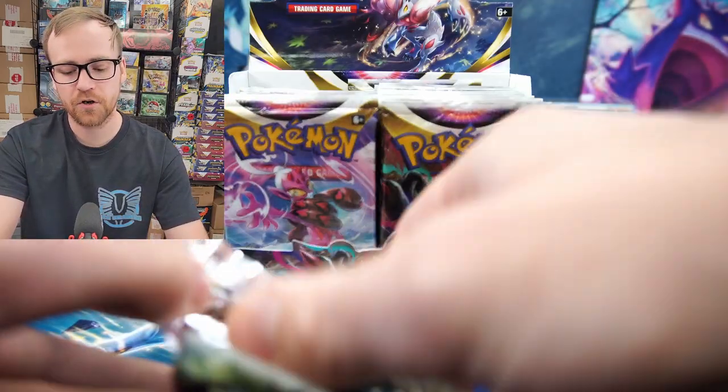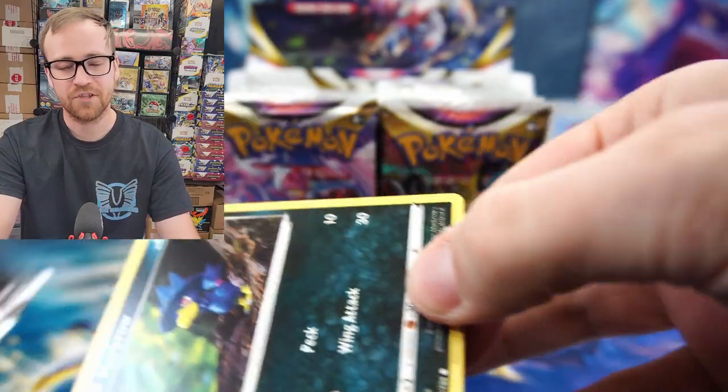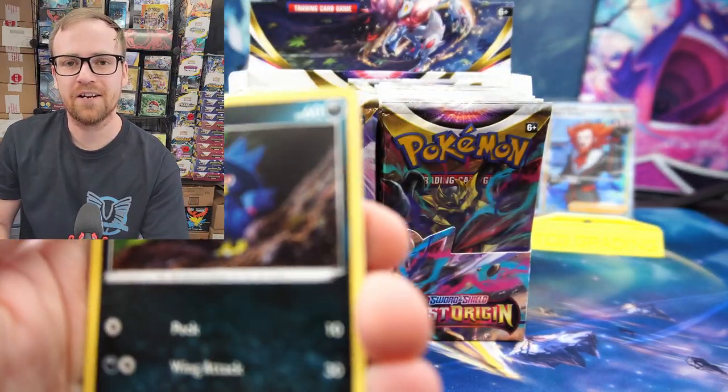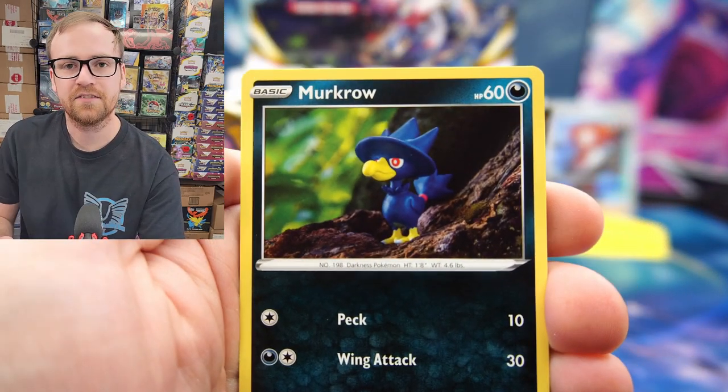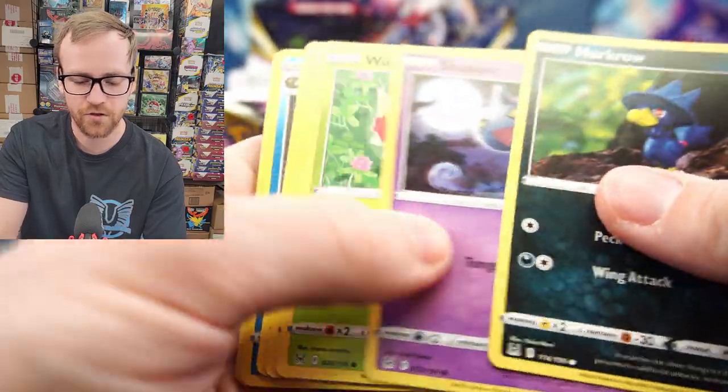The first category has the first four sets, which are just the regular sets. Then you have the altart sets starting with Battle Styles and ending with Fusion Strike. And then you have the Trainer Gallery sets that started with Brilliant Stars and ended with Lost Origin.